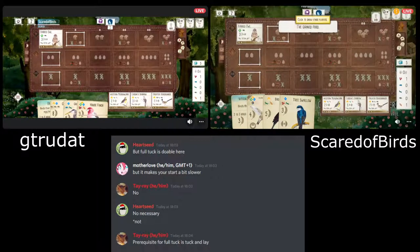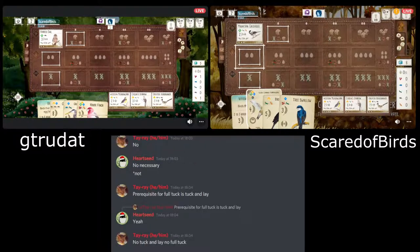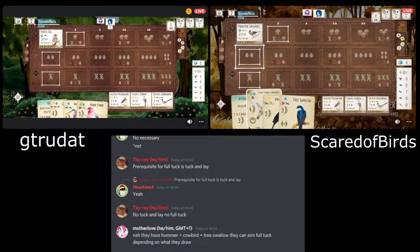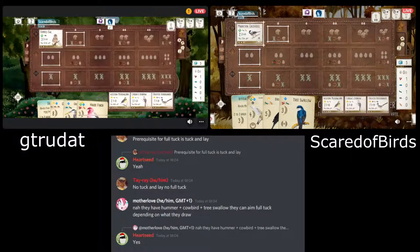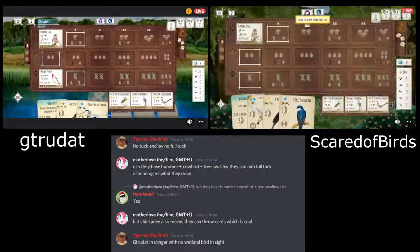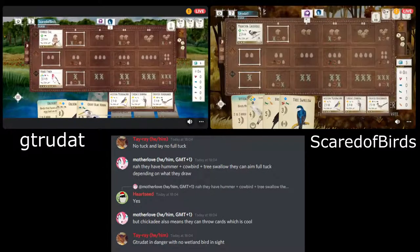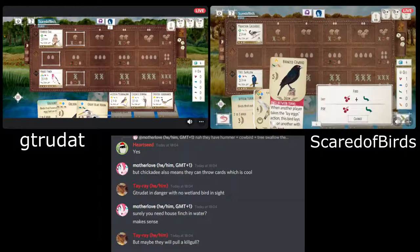G-Trudat's moves are pretty straightforward here. They've gone for the food from the Owl, and that will let them get the House Finch down. The only thing I wonder is maybe they've kept a couple of those birds to tuck under the House Finch, so if they play it in their grasslands they can cycle through a few times. I hope they can get something nice to go in their wetlands. With the Heron and Eagle being so expensive to get down early, and they've gone House Finch in the wetlands — maybe they are going to look to keep these two big point birds.